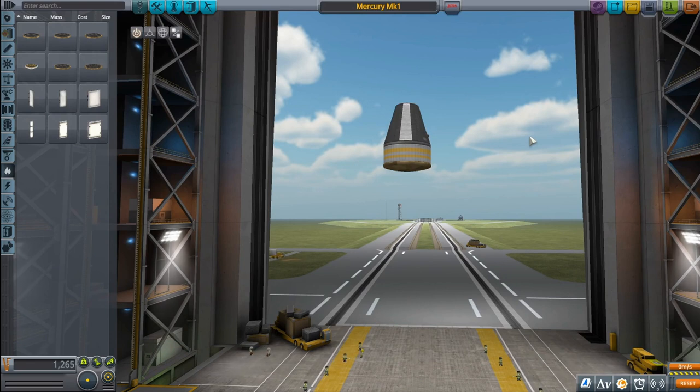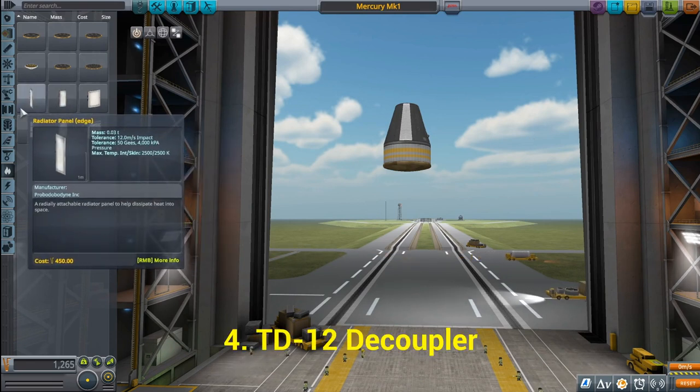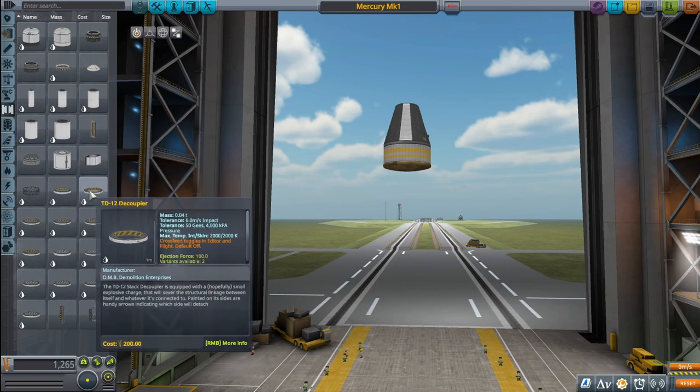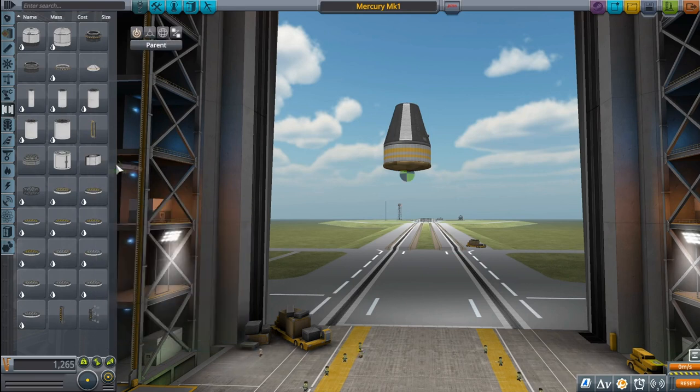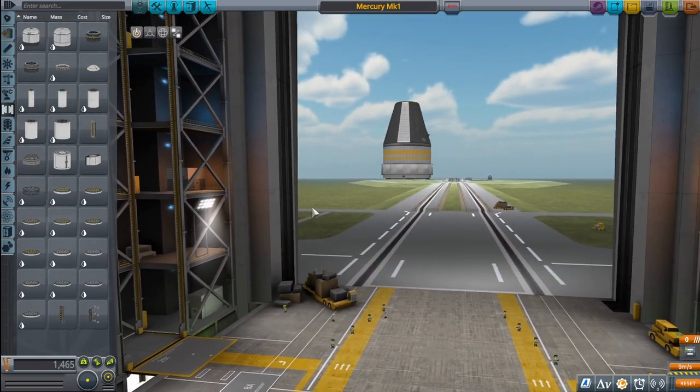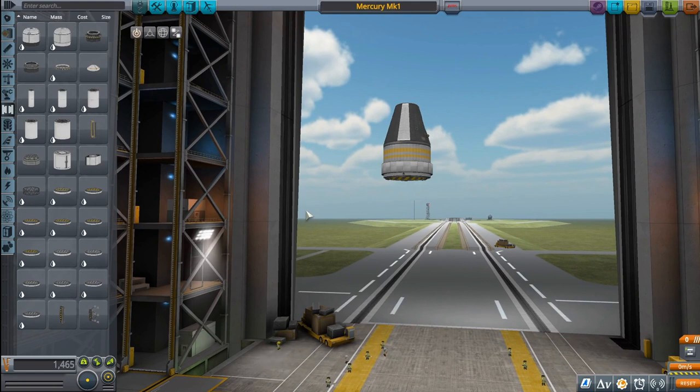Next up we need a TD-12 decoupler. We're going to go to the Coupling section and look for the TD-12 decoupler, click on it, drag it over, and snap it into position. The decoupler is a separation stage — it will separate the pod, the RCS, and the heat shield from the rest of the spacecraft as the final component returning from orbit. We'll be using a number of these decouplers as we add our stages.